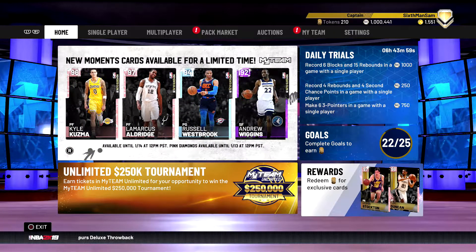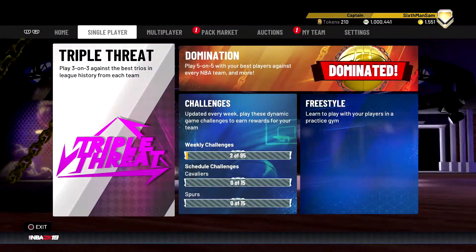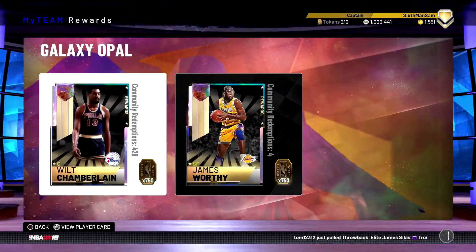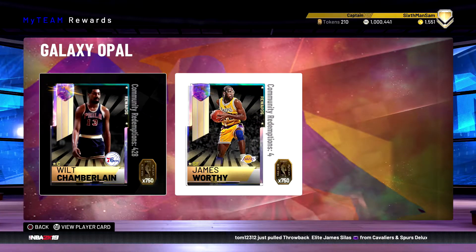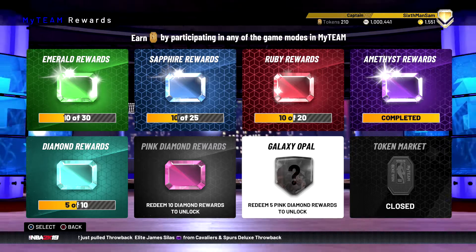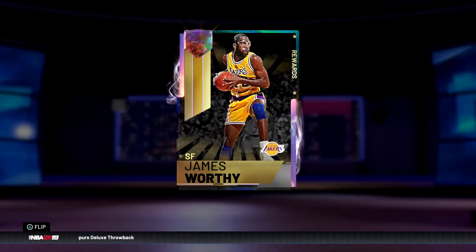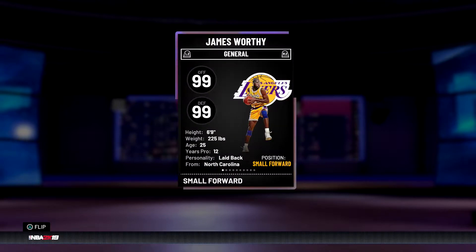We also got a pink diamond Marcus Aldridge, and over in the Galaxy Opal rewards there's a new Galaxy Opal James Worthy that you can redeem if you have 750 tokens. As you can see, I do not have 750 tokens — I don't even have the pink diamond board unlocked — but this card looks amazing.